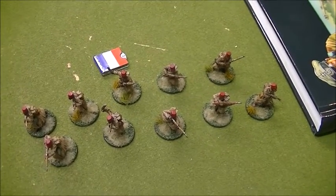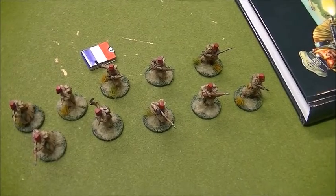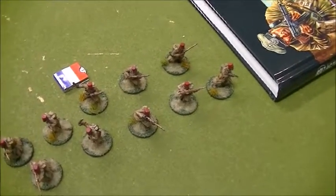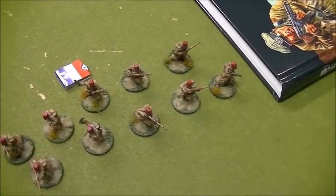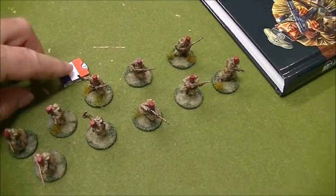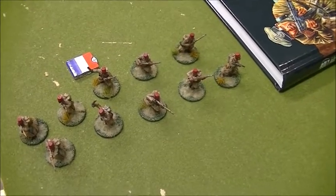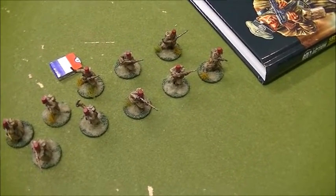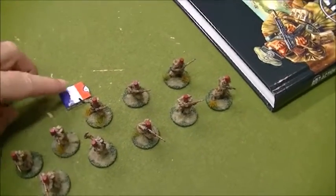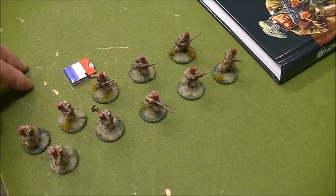Now rally is much more powerful — you ignore pin markers when rallying. So if you're rallying and you try to pass, say needing a nine, and you fail, you can re-roll. You would actually be rolling on nines ignoring pin markers on rally. Rally has gotten way more powerful. You're going to see infantry units staying in the game much more. If you've played Bolt Action, you've had a squad that somehow caught three or four pins in one turn and just went down the rest of the game. Now you can rally on your base value, and if you have a leader he gives his modification up to a maximum of ten, but you just ignore pins.